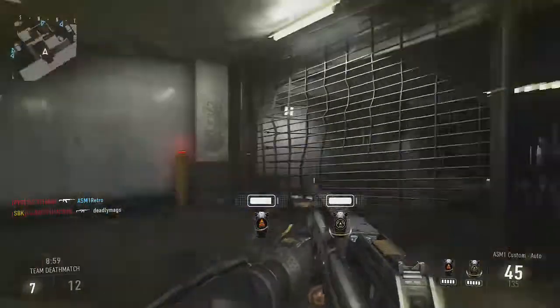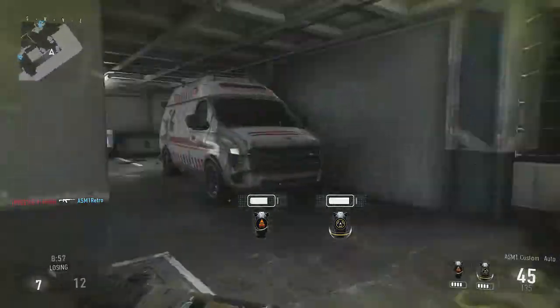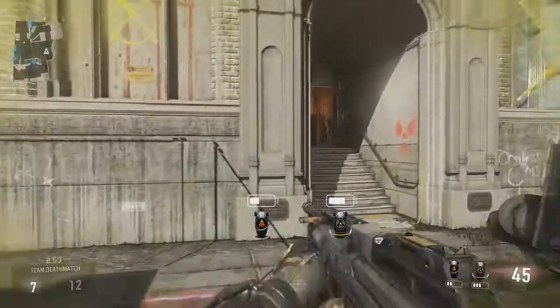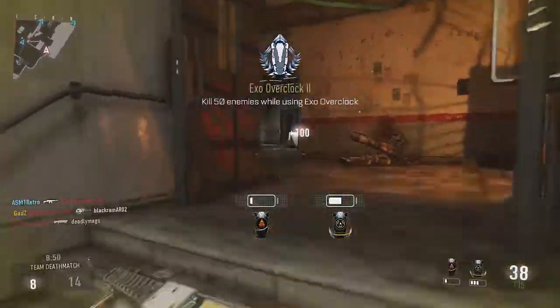Just run around, keep doing circles or stay in a specific area, rotating back and forth picking up kills. That'll increase your chances of doing whatever you're trying to do — for instance, getting kill streaks.